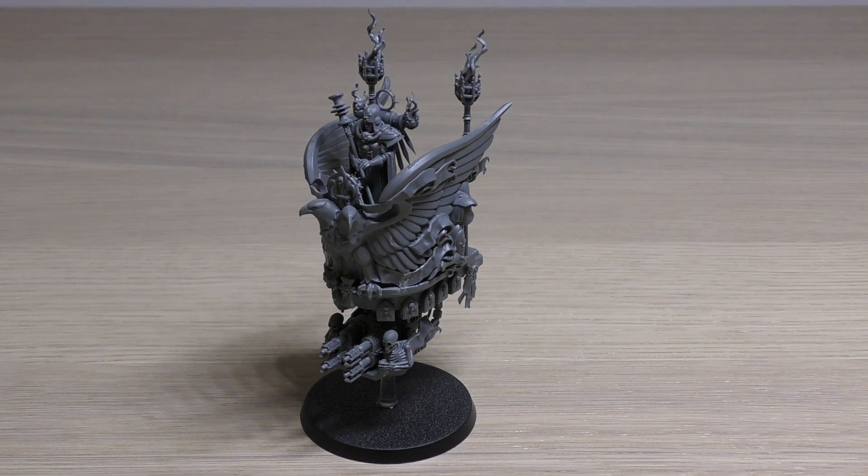Yes, her strength is a bit low, but toughness 4 makes her the toughest Adeptus Sororitas model. I think the toughness and wounds really relate to the pulpit she's in. She's got 7 wounds — one more than Celestine — and she's technically tougher than Celestine, but let's not split hairs.